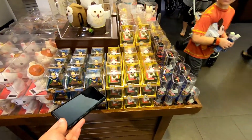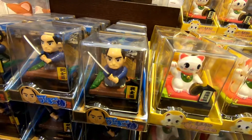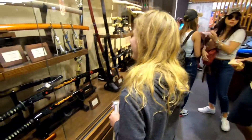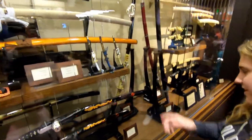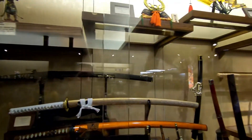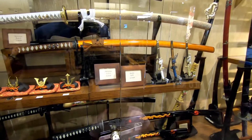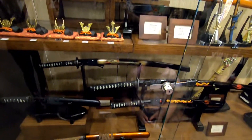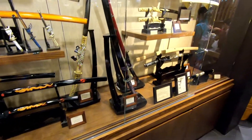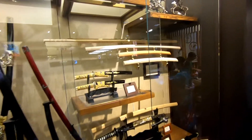And look at the little samurai — I love the little samurai! No, Elise, you're not getting a sword. Okay? You're not buying a sword — she has enough, and we'd have to get them shipped home. You can't get these on a plane. That is pretty neat though. They are pretty cool — Elise, you'd buy one of those, wouldn't you? Oh yeah, absolutely.